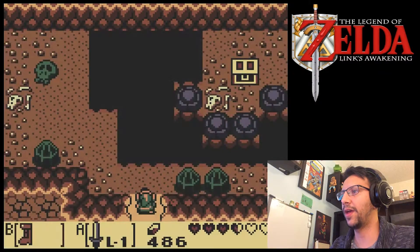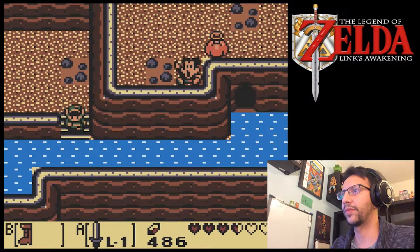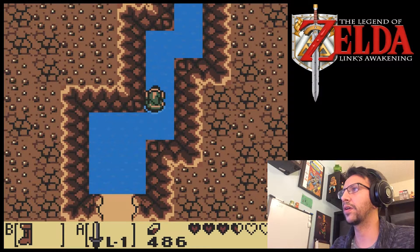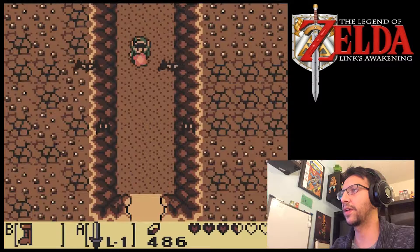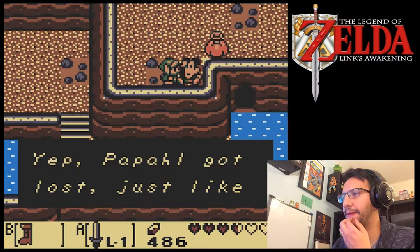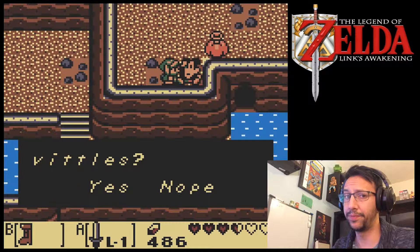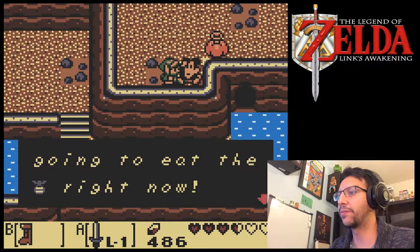So we're going to switch to the Pegasus Boots and break through these barriers. There's somebody waving — I have to say hi. Hi! Let's see what this guy needs to say. So he's hungry and he's eyeing up my pineapple. Should I give this to him? I almost want to say nope, just to see what happens. I'll give it to him. I'll be a nice Link today. So I'm going to give him my pineapple.